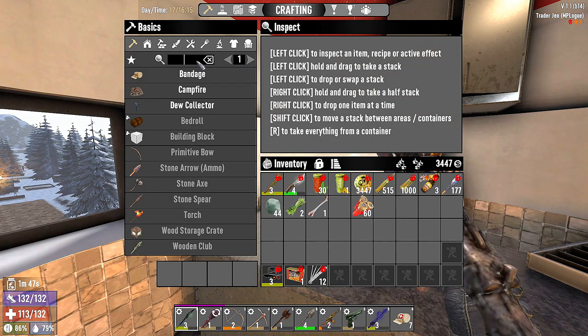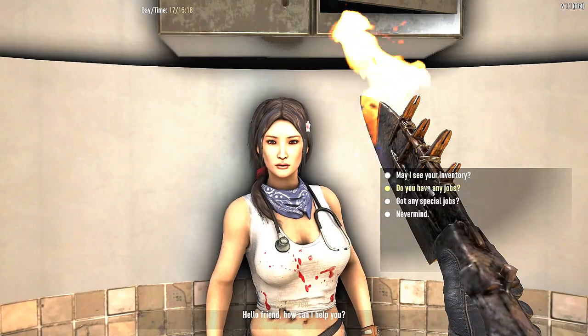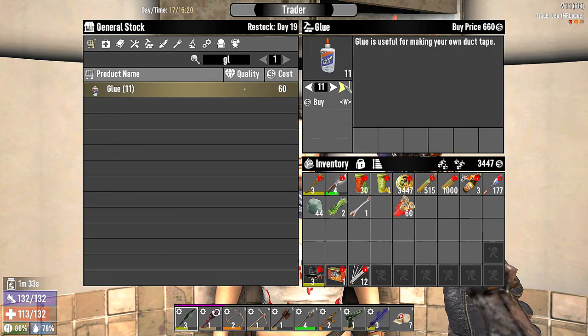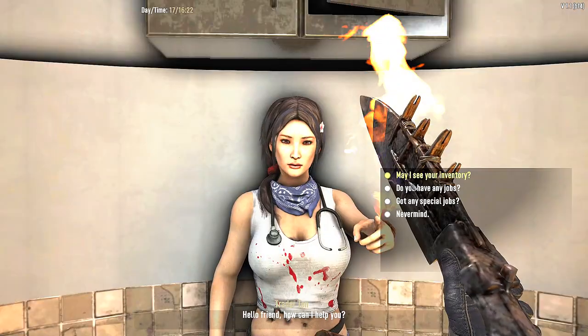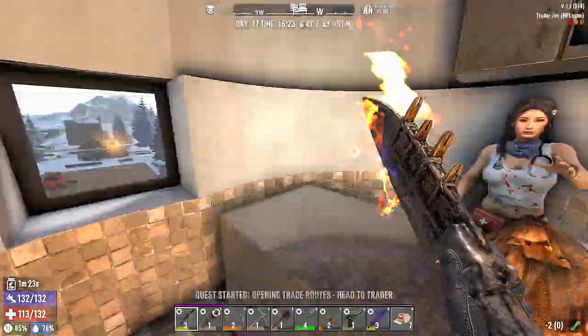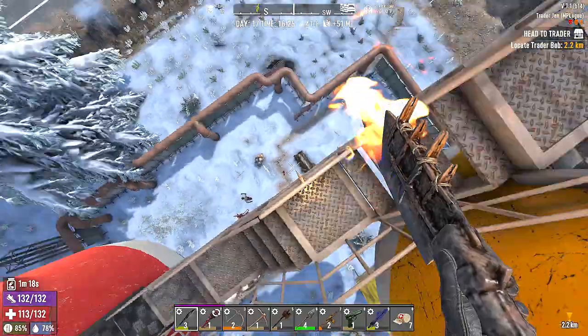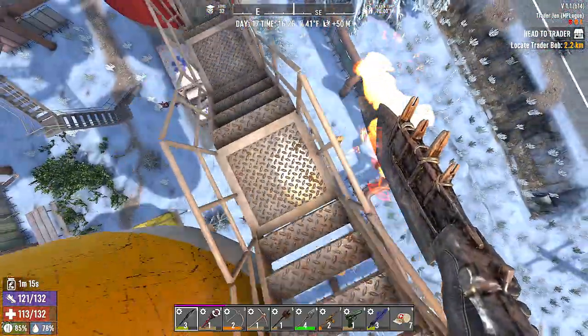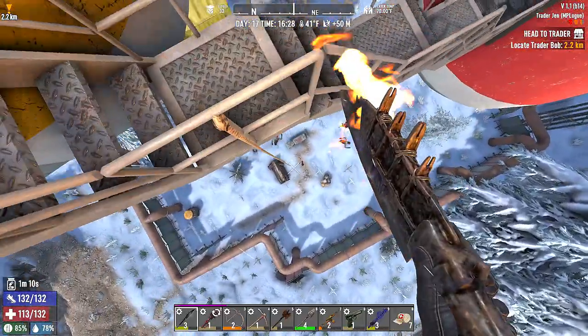Something we need to make that we have the schematic for is a rad remover. And we need more glue. She has 11 — we'll buy them all. Perfect. She does the special job two kilometers away — we'll go ahead and take that. It is Trader Bob. We do know where Trader Bob MP log is. And I want to kill that mutated.